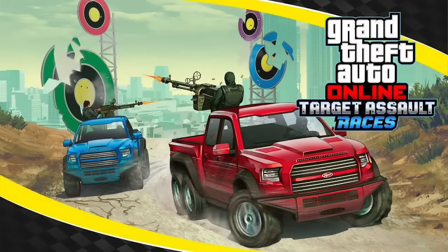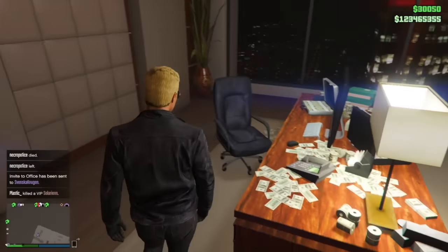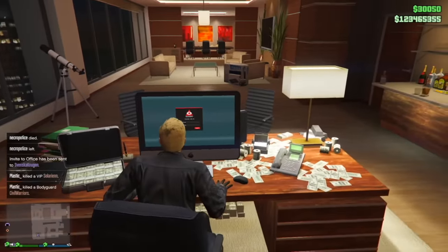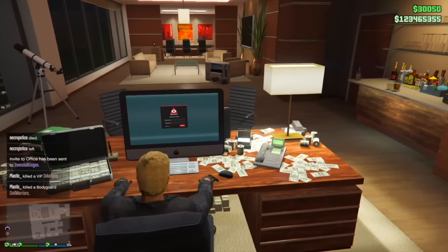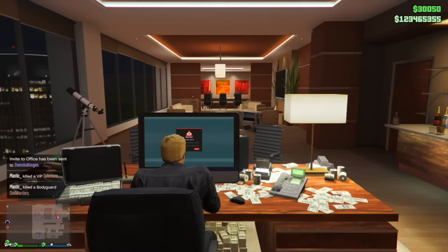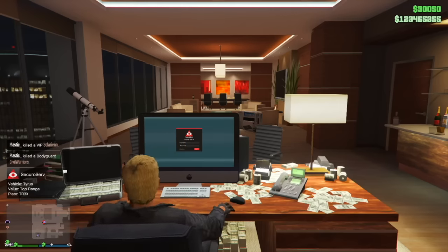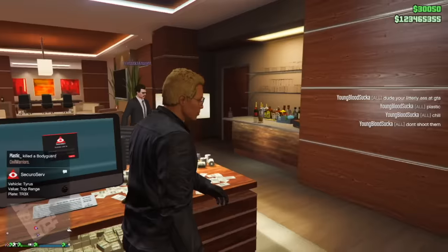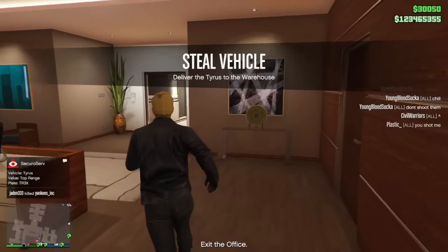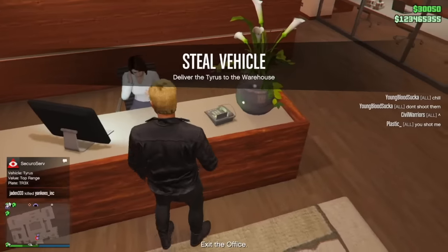Let's start with the first thing that Rockstar has added, and that is a new mode called Target Assault Races. They didn't even make a trailer for the Hot Ring Circuit, but they did make a trailer for the Assault Races, so it's pretty clear this is Rockstar's highlight of the DLC. There are seven Target Assault Races — you access them by hitting the online tab on the start menu, and it's actually above stunt races, so Rockstar has super prioritized this.